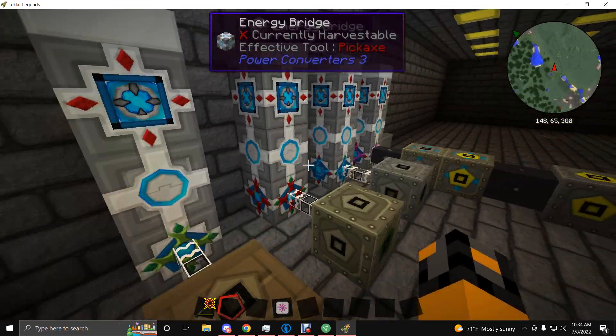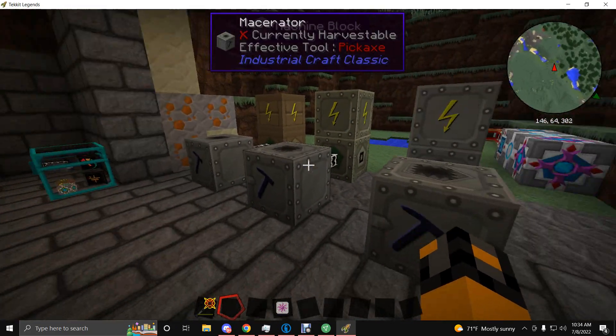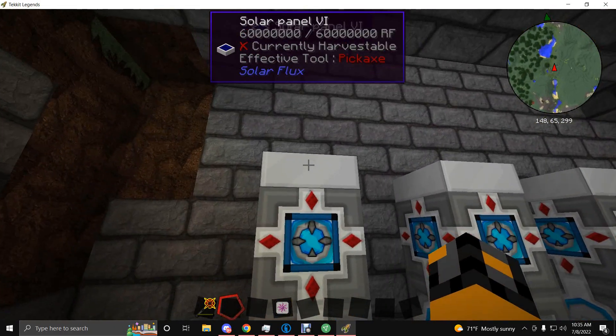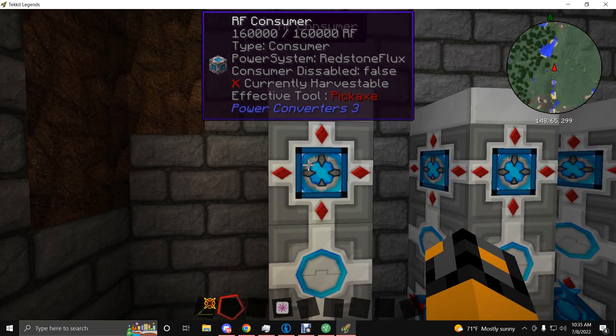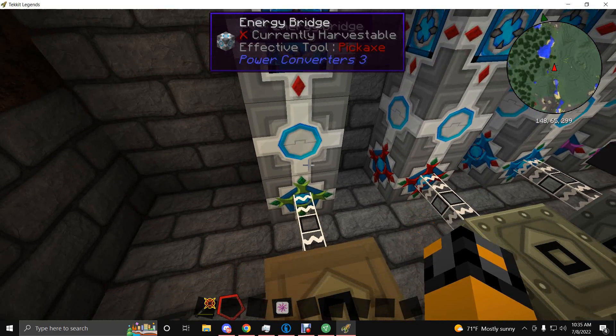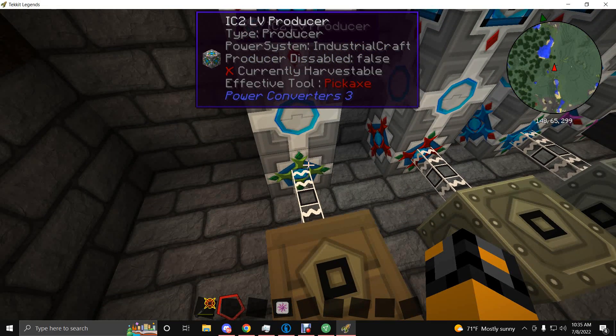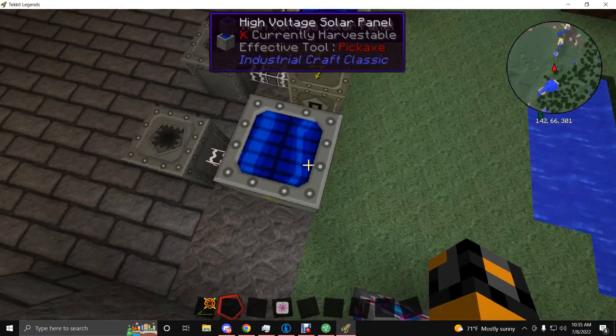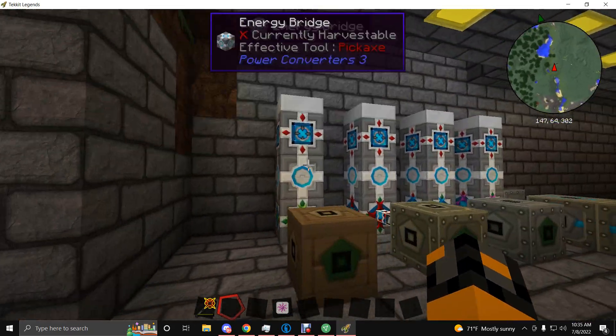To convert RF into EU, which you need for your Macerators and everything in Industrial Craft, the easiest way is an RF Consumer from Power Converters 3, connected to an Energy Bridge, connected to a Producer. There are producers for pretty much everything — Low Voltage, Medium Voltage, High Voltage, EV (Extreme Voltage), steam, and RF producers as well, so you can take the output of an Industrial Craft High Voltage solar panel and turn it into RF energy.